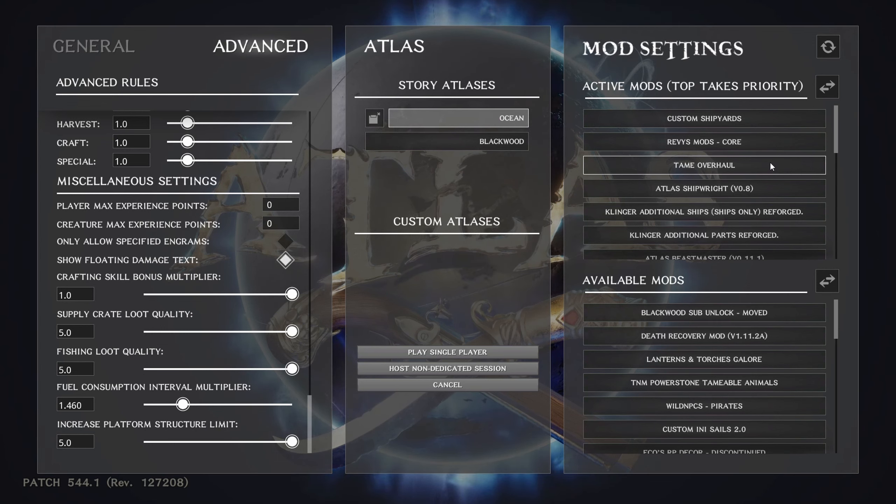Same with Tame Overhaul — I think that's one of Revy's mods as well. This gives you different options with your tames. One thing that frustrated me in official Atlas is that animals can only breed in specific climate zones — a temperate animal can only breed in a temperate zone. So if you're on a desert island with two bears, you'd have to haul them to a temperate island to breed. Tame Overhaul eliminates that — you can breed your animals wherever you are.